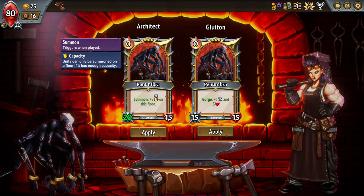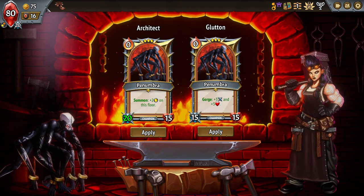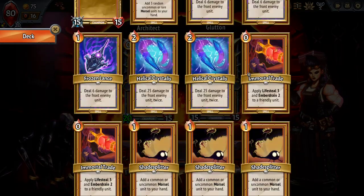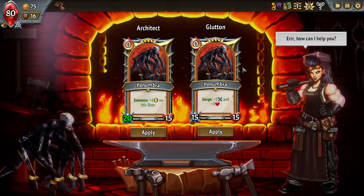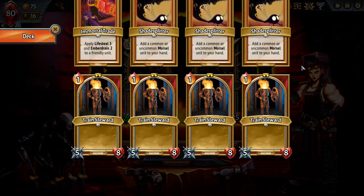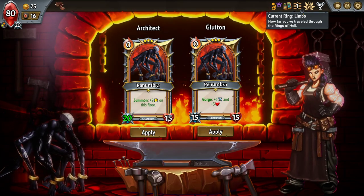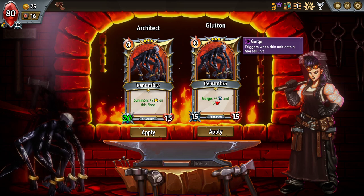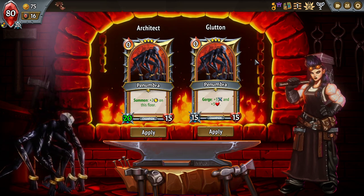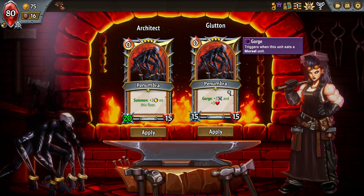The Architect here is summoned to gain plus two capacity on the floor, and then Glutton, which gorges for plus three, plus three. I like the idea of gorging for plus three, plus three, but we're going to need to find Multi-strike or Trample to put on the Glutton. Trample is a mechanic from this character, so I'm just looking for Trample and Gorge on the top floor.